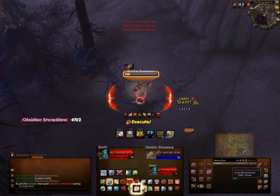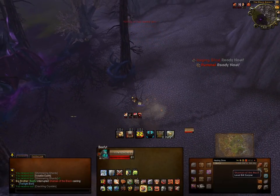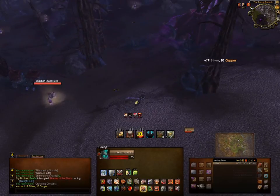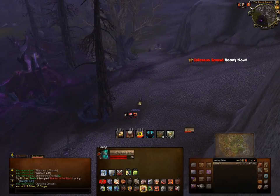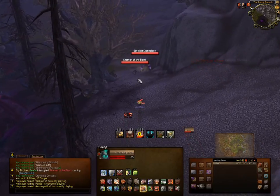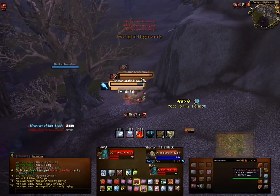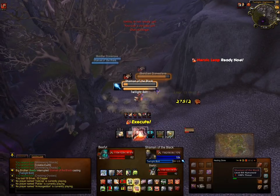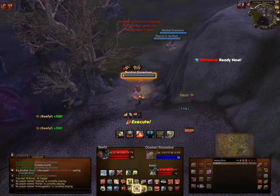The nice thing about TidyPlates is you can see all instances of all debuffs on the target at the same time. So if I, for example, Whirlwinded and got a crit on both targets, you would see Deep Wounds come up on both. Here's the Whirlwind — and you should now see Deep Wounds applied to both targets, and there it is. I missed the interrupt because I was too far away.